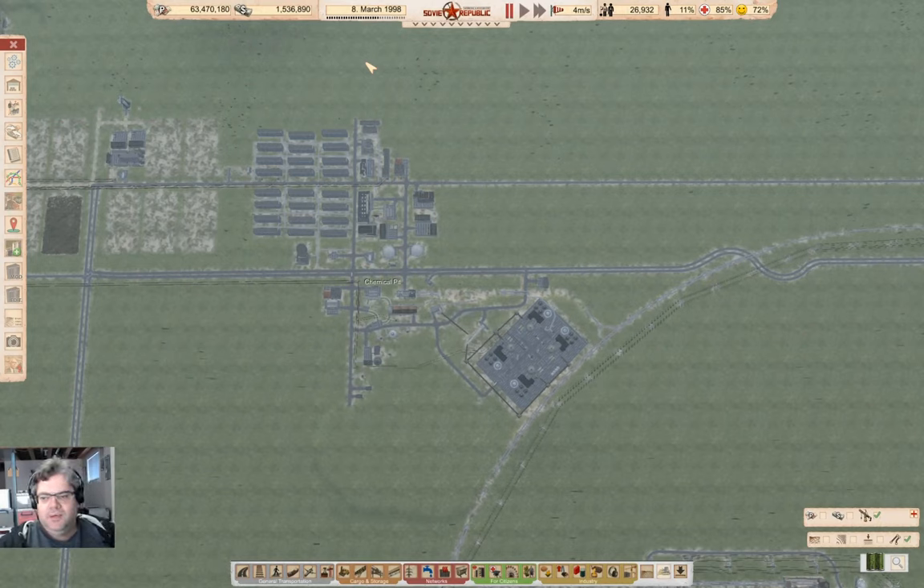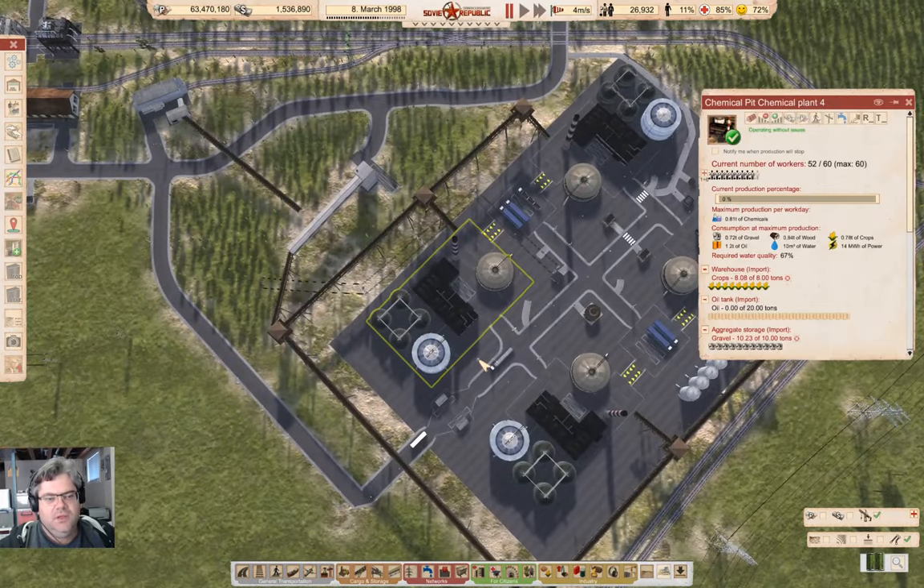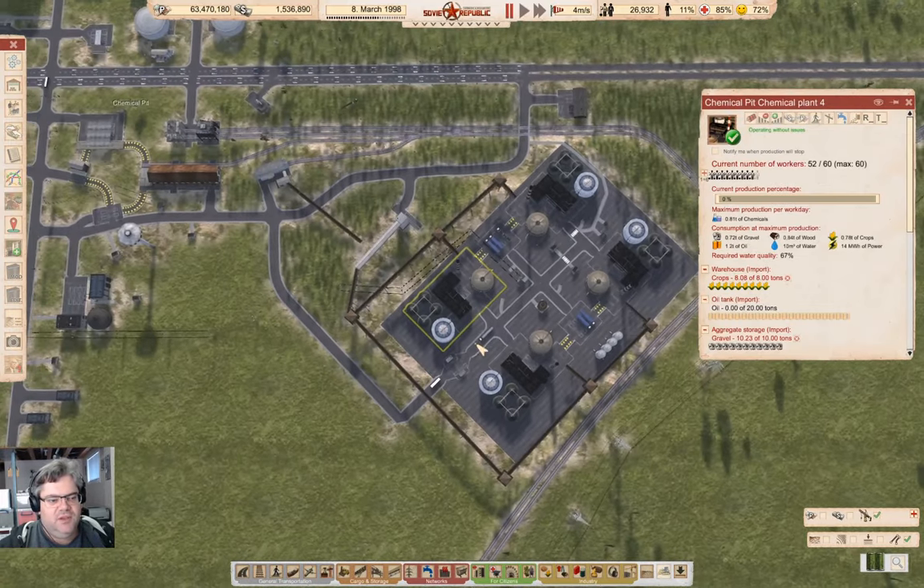Hey everyone, welcome back to Lucky Corners in the Soviet Republic, where we're sitting here at Chemical Pit. Last time around, we got chemical production actually happening in the chemical factory.